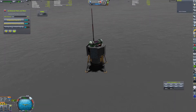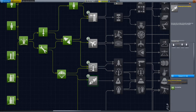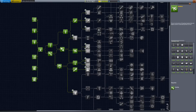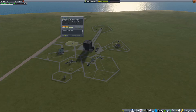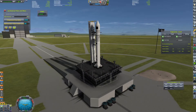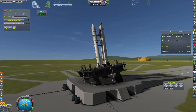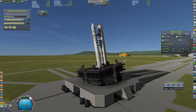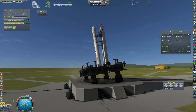We will eventually be getting to the point where we have crew capsules and can achieve crewed spaceflight, but that will be in the next episode. What you just saw was unlocking new science and upgrading mission control. You can also see that this rocket is tilted for some reason — I'm not sure why this happened, but I decided to try and launch anyway.